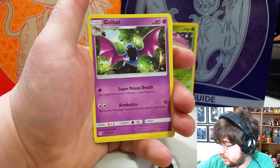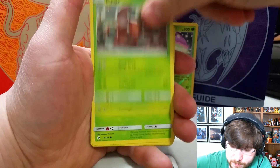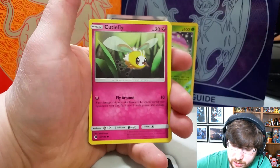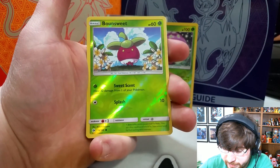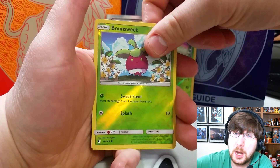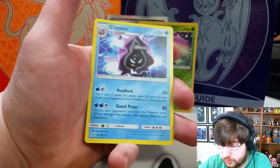Water Energy, Golbat, Pinsir, Rowlet, Drowzee, Cutiefly, Makuhita, Snubbull. We have a Bounsweet as our Reverse Holo card, and our Rare in the pack is a regular Rare Cloyster.